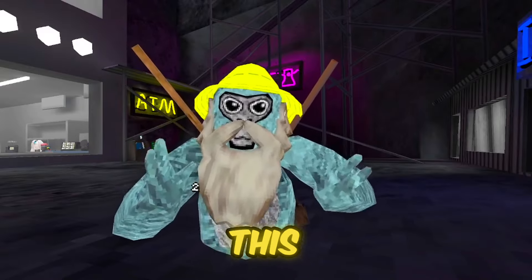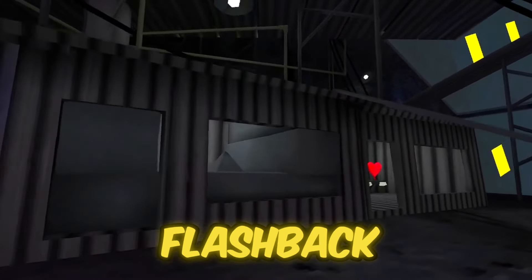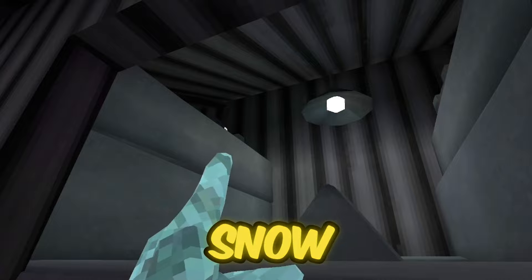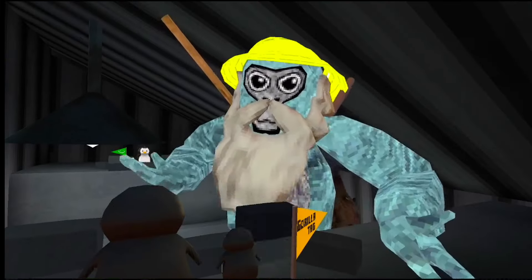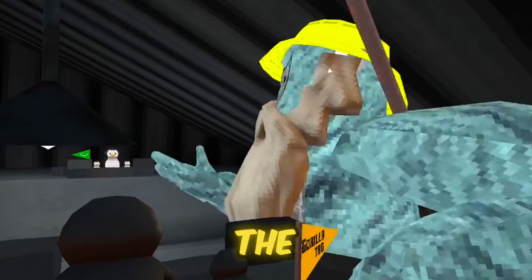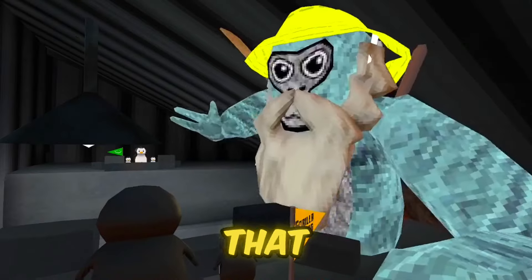Now the reason I really think they're going to add this is because they basically leaked it in the game. When you come over to where the flashback cosmetics usually are, there's actually something on top of the snow. When you come into the house, you can see there are two sides of penguins and it looks like they're competing with flags or something. This would be a great way for Gorilla Tag to hint at the capture the flag game mode — it just makes a ton of sense with the flag on this side and the flag on that side.